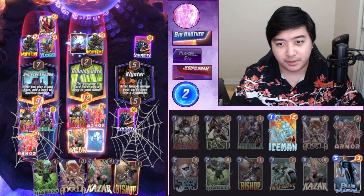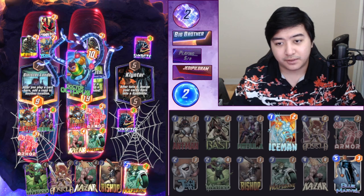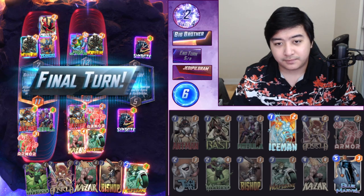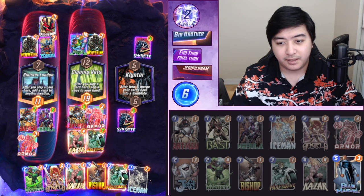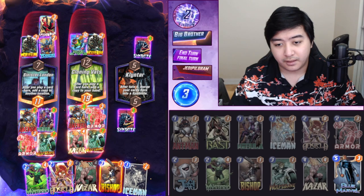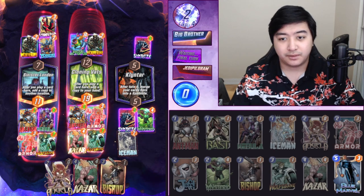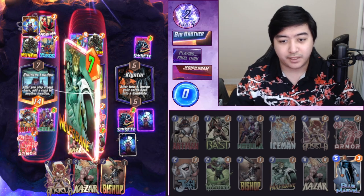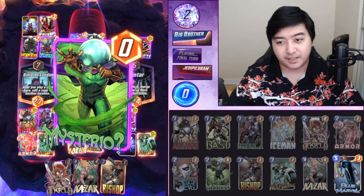If he has Absorbing Man we lose. Dr. Octopus. Now the real question is Wolfsbane here — got three energy left. Mysterio, Iceman — that's all we can really do. And then Wolfsbane is going to go to the right as well — copying the 13-power Wolfsbane. Oh man!